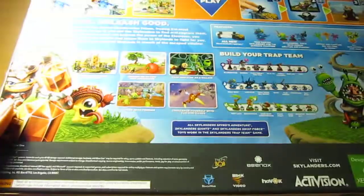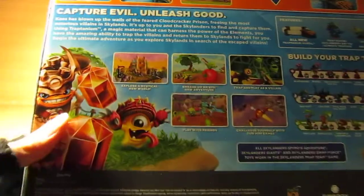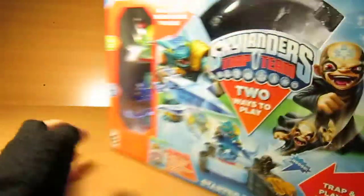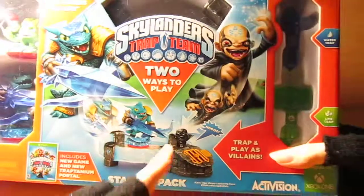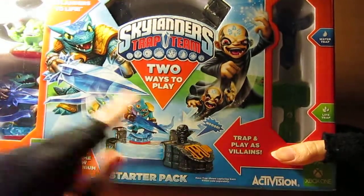On the back it has the top showing Snapshot being put on the portal, and then it has the chaos trap — like a front-type deal where you're getting the chaos trap.